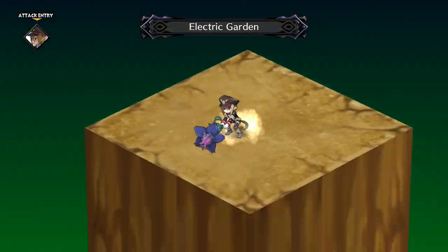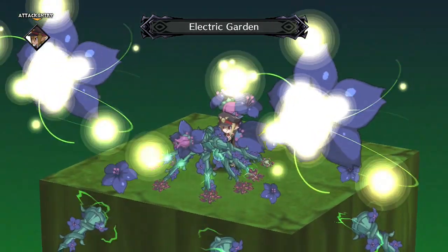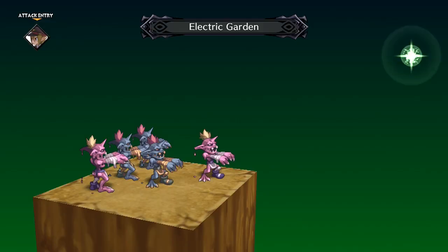Electric Garden is your usual magichange 3x3 skill. It's just as useful as the others, and this particular one has the fire element attached to it.